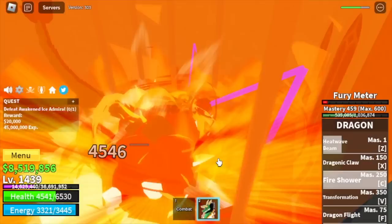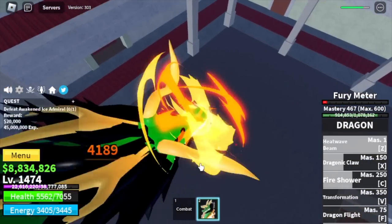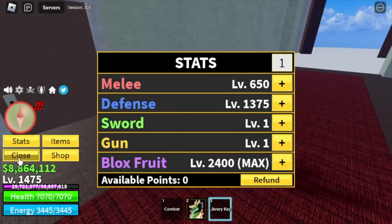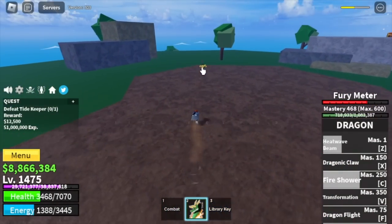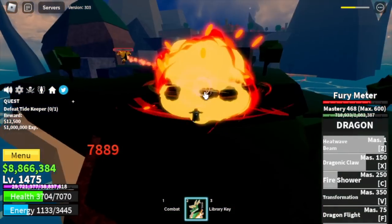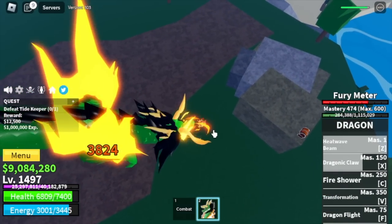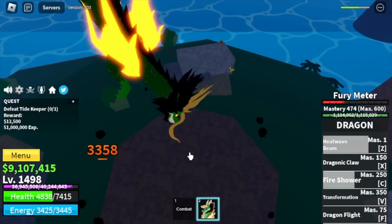Last 25 levels before we try and beat a sea beast with the transformation. At 1475, stats: defense 1375, max Blox Fruits. Next up, Forgotten Island. Our target here is the Tidekeeper, the boss of this island. Last 25 levels before we reach level 1500. We're gonna try to defeat a sea beast — I'm not that confident because we got beaten by one earlier.